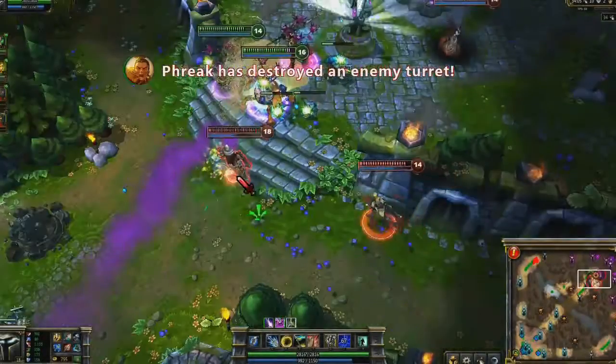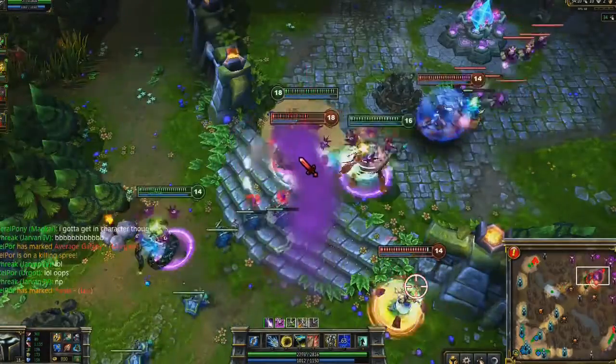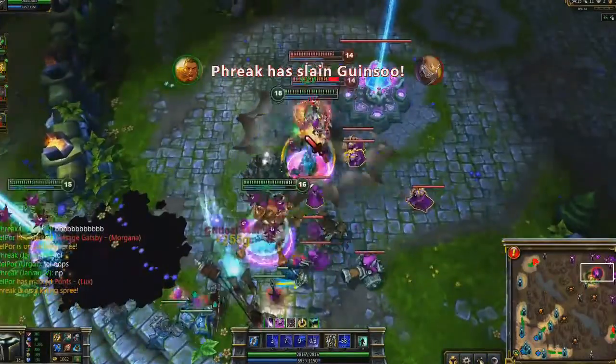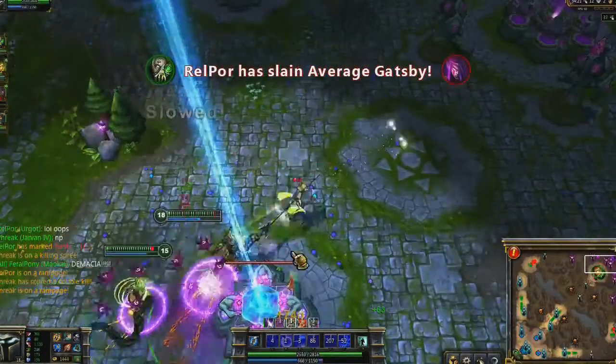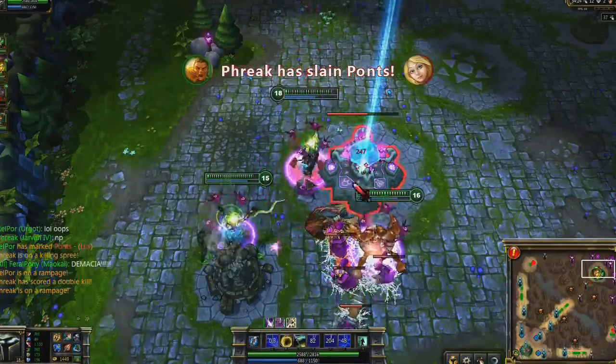Jarvan's wealth of crowd control effects make him an excellent teammate all around. I open with Golden Aegis, slowing Lux and Singed. Though I intend to also hit Lux, Demacian Standard with Dragon Strike helps us kill Singed. From there I land Cataclysm when it will trap both Morgana and Lux. Noting that we can't kill Lux quickly enough, I use Exhaust before she gets out of range, picking up the kill with Dragon Strike.